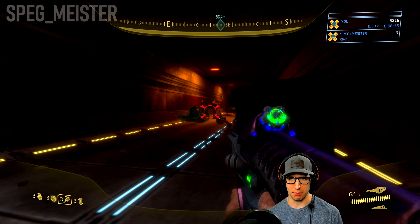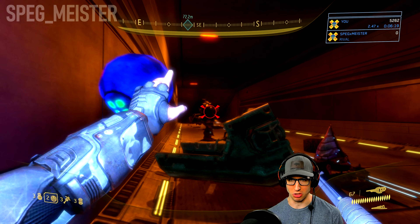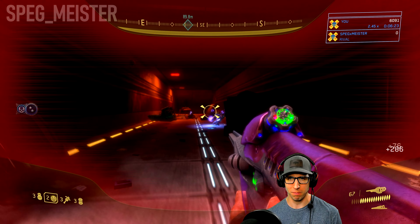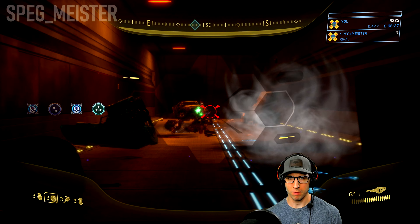As we head down this corridor, there is going to be a handful of grunts along with another brute captain. This time I'm not going to try to stealth these guys — I'm just going to try to kill the brute first and then engage the grunts like normal.